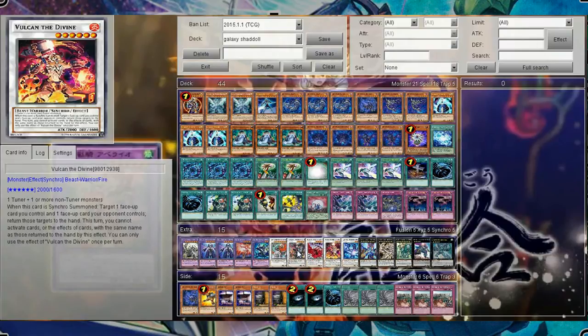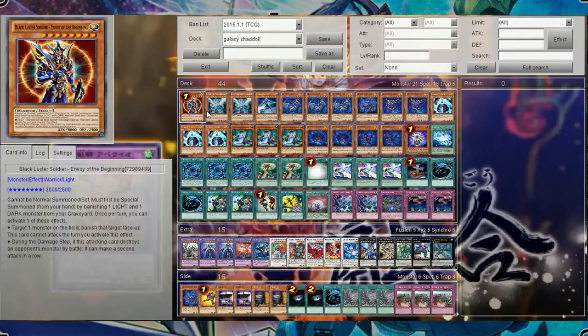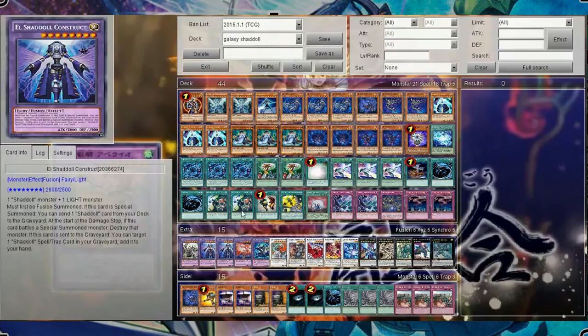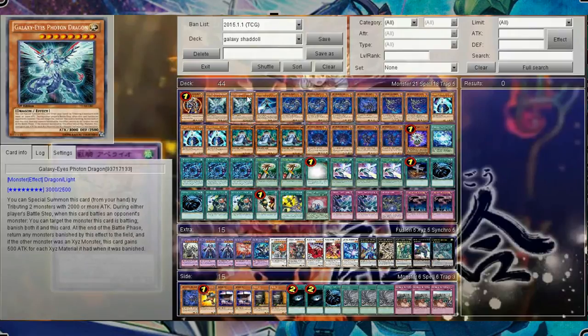The deck has kind of lost a bit of its potential — Shadolls are kind of falling off the map — but it still works really well and still has awesome explosive plays, especially going into Rank 8 Number 62 plus a Construct and just making an easy game. I still like it. Honestly, I don't know what I'm going to do with Galaxies next to improve them — I think I'm actually making a Cyber Dragon Galaxy deck to abuse Cyber Dragon Soldier plus the new Cyber Dragon Infinity, which stops pretty much anything and makes Number 101 cry. Thanks for watching, and I hope you liked the profile. If you have any improvements just let me know — I'd be happy to hear. Bye!